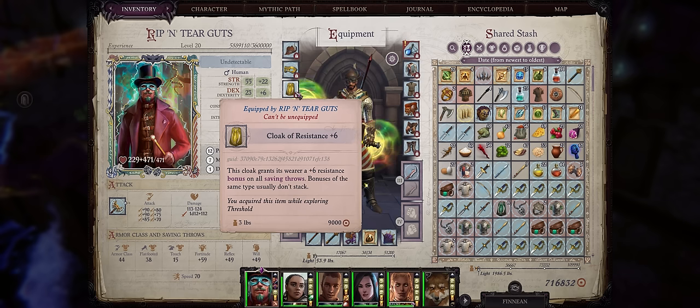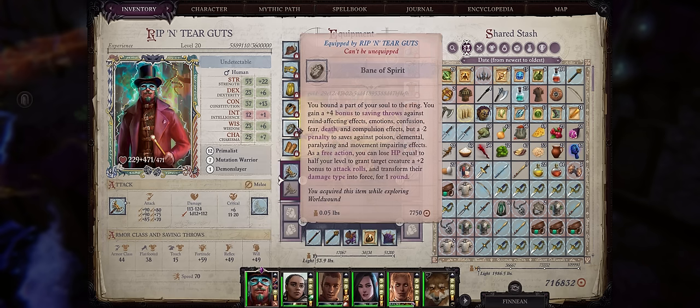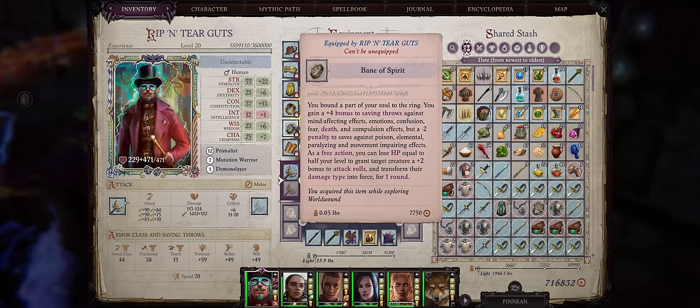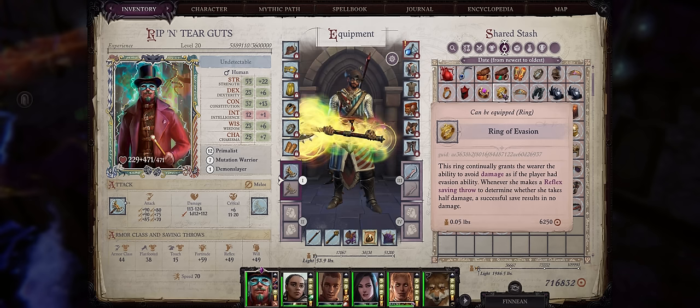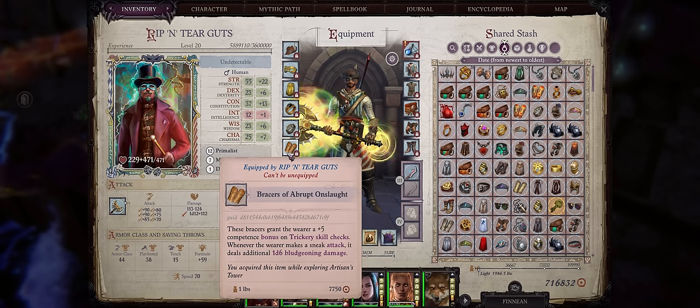For cloaks, just settle for Cloaks of Resistance with the highest modifier — the Trickster Mythic cloak is unfortunately plain garbage. For rings, the Ring of Imminent Demise if you're handy, and of course the Bane of Spirit Ring, as we have the Greater Daemon Totem rage power that will constantly replenish our hit points. There's also the Ring of Evasion as you can easily get pretty high Reflex. For bracers, just the Bracers of Abrupt Onslaught — after all it's more sneak attack damage, which we do get from Trickster anyway.